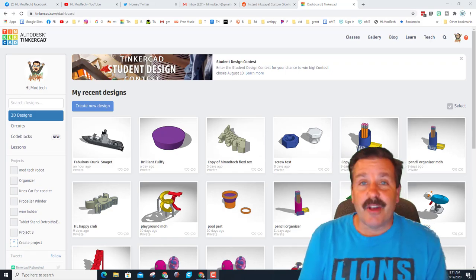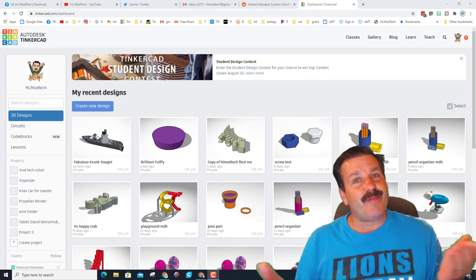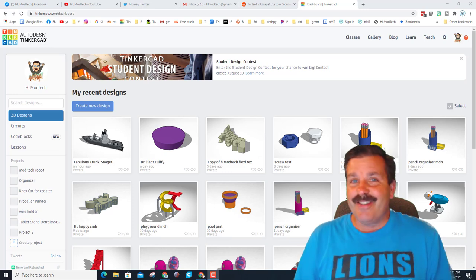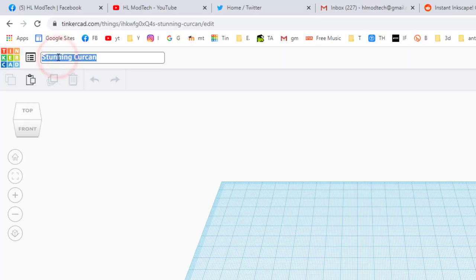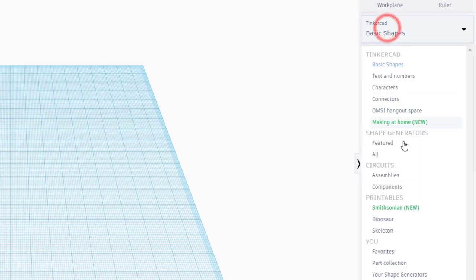Good day friends, it is me HL Mod Tech, and a user Victoria requested a battleship. So my friends, let's get cracking. First things first, let's hit 'Create New Design' and rename our file so we can keep track of it. This will be 'battleship' and I like to put my initials after it just to keep track of whose is whose.